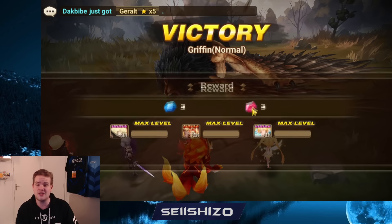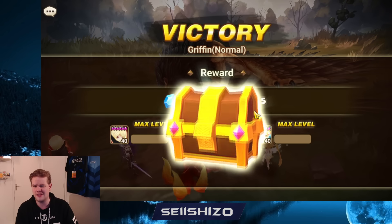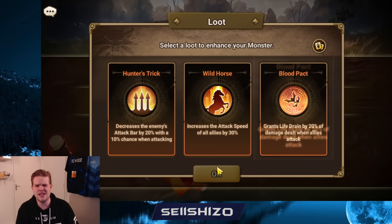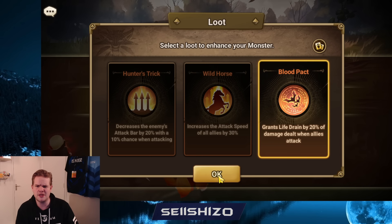I'll actually check how long this takes me — I'm at the boss stage in about seven minutes on my alt, so it's probably just going to take you around half an hour a week. And that's half an hour of autoing, so it's not that much. We get some life drain here — yeah, that definitely sounds nice.